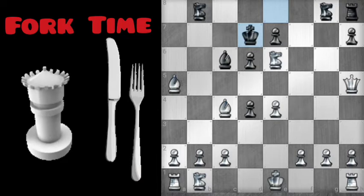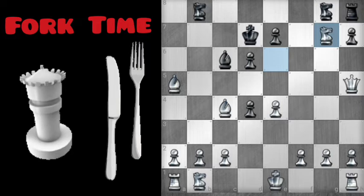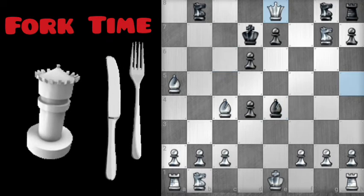Now let's get that Knight in position. If you said G7, that's a good spot. Why is that? Because now the Queen can go to E8. And that's it.